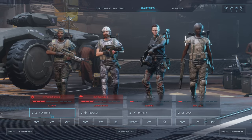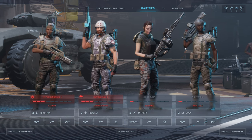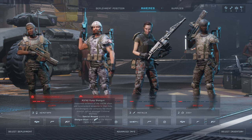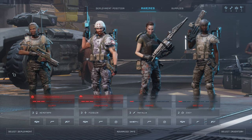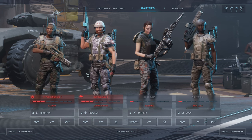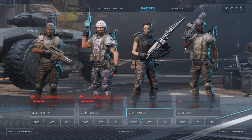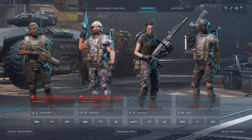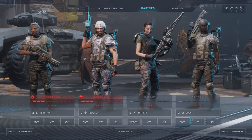We got Cenotaph and Fiddler. Cenotaph allows us quicker regeneration of command points, which will be fun. He's also got a shotgun, which is good — he's the sergeant. We got Fiddler Stamatic, who is hopefully going to keep us honest and safe. Got a mine and a lot of other stuff. Natalia with the smart gun — very much looking forward to that. More ammunition.